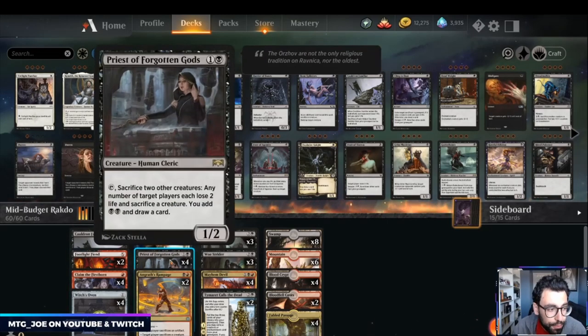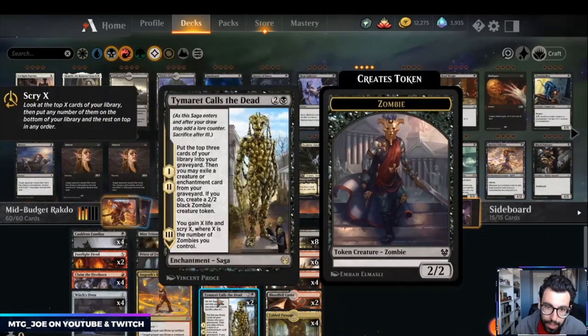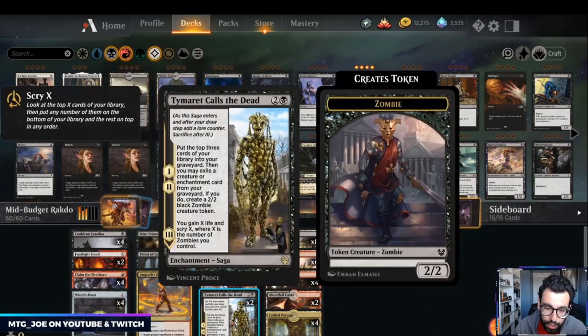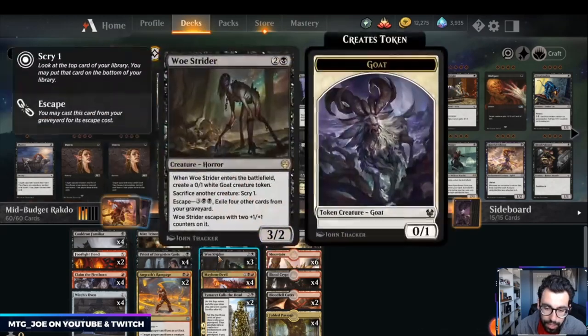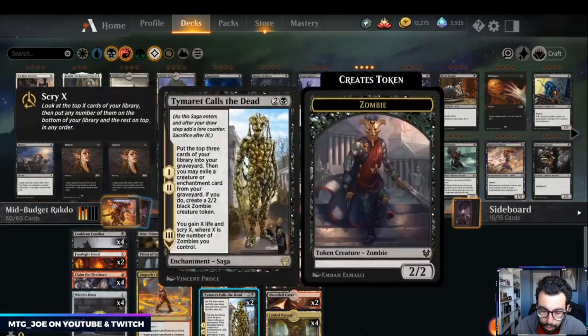We have four Priests of the Forgotten Gods — a very powerful card if it goes unchecked. If you untap with it, you can usually take over the game. With Priest, you sacrifice any other two creatures, your opponent loses two life and sacrifices a creature, you add two black mana and draw a card. We also added two Tyramet, Calls of the Dead. This gives us zombies to sacrifice for Priest, fills our graveyard, and hits us with more cats or Woe Striders.